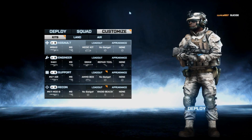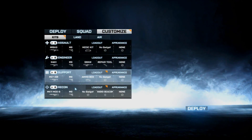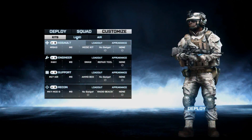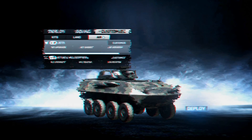The customized screen is pretty much the same except you have your actual soldier here. Appearance-wise, you can have camo — just got to unlock it, I haven't done that yet. Under land, you actually see your vehicle now; air, same thing.